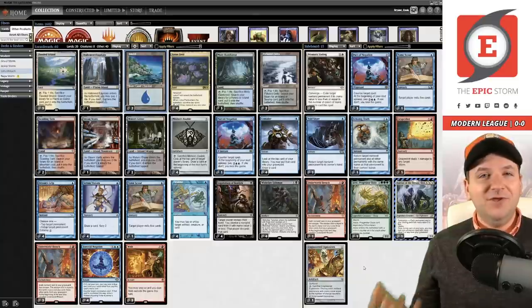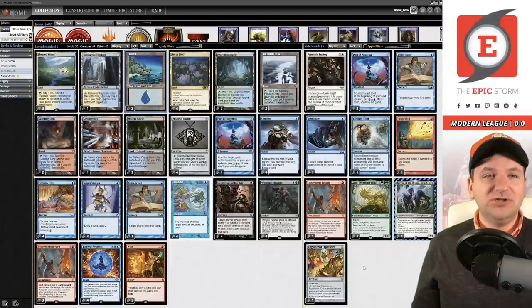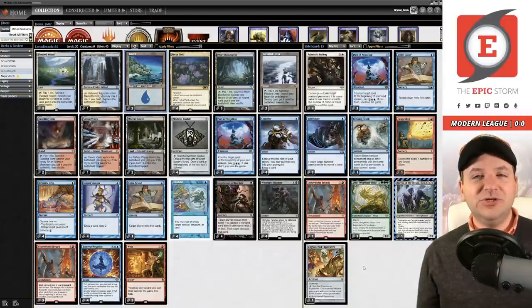Engineered Explosives is the perfect wish target against Chalice of the Void in blue matchups, but it also cleans up multiple hate pieces like Relics and Cages. That's the idea behind this deck list. Force of Negation is the real deal, and I'm not sure why people in the comments were so against it — the card is bananas good.